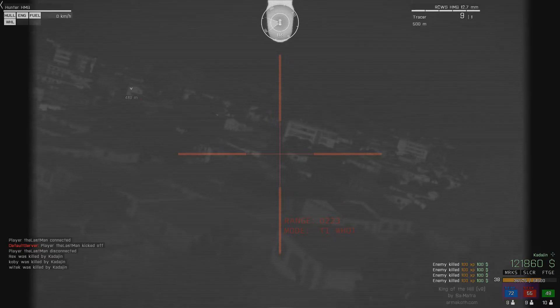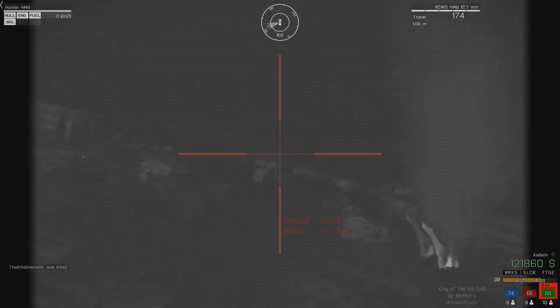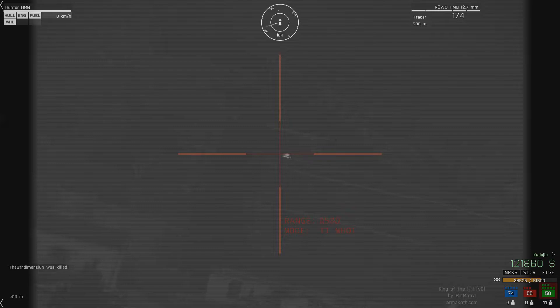That was the guy that got away earlier. So there you go — four kills in a matter of minutes. The server is lagging pretty bad as you'll see in this next part. This guy is not cheating or anything, it's just server lag.